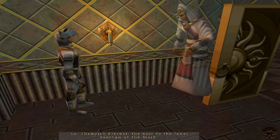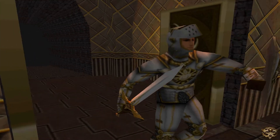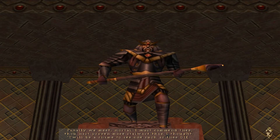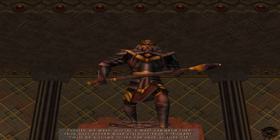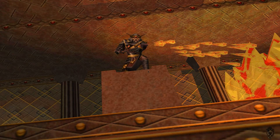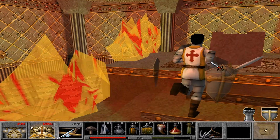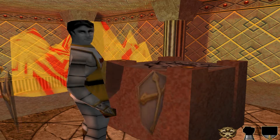Hello, Champion Eternal. The door to the inner sanctum of the mask. You finish the talking, you finish the puzzle, you bring out the stabby. This did not look like the vision. Finally we meet, mortal. I must commend thee — thou hast proven more stalwart than I thought. It will be a shame to see one such as me die. I have no intention of dying, Lucretto. In the comments, how many times do you think he's gonna die? You just cost me half my health in a cutscene. I wish I had used those potions.